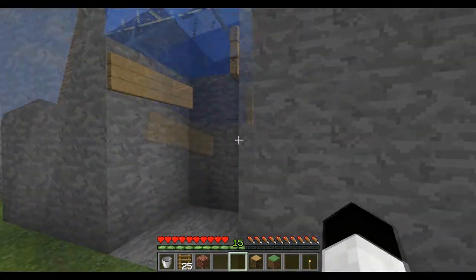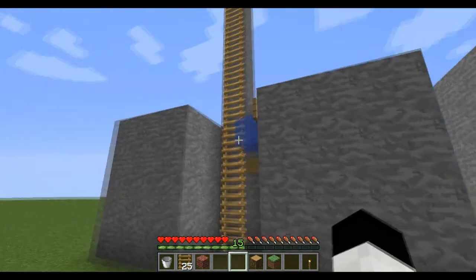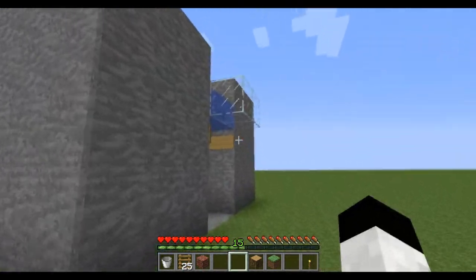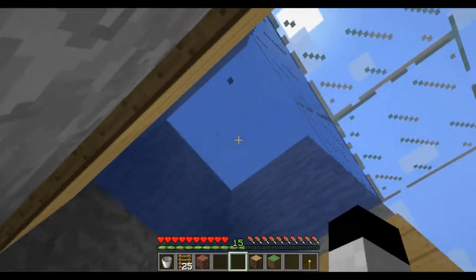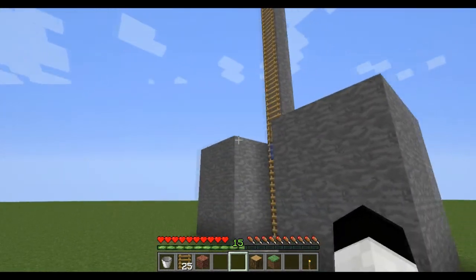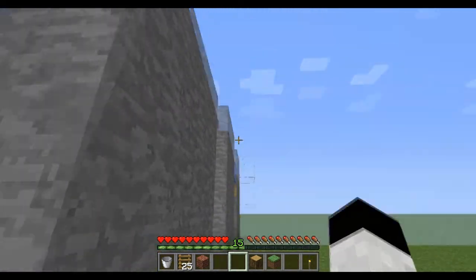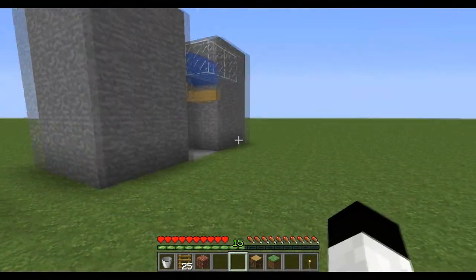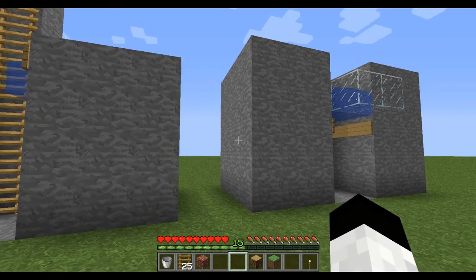And it works! So these are the two water breaks. The confined one and the bigger one — if you really don't want to rely on aiming into one block when jumping from a hundred blocks high, you can use the other one. Thanks for watching, check out my channel, and peace out.